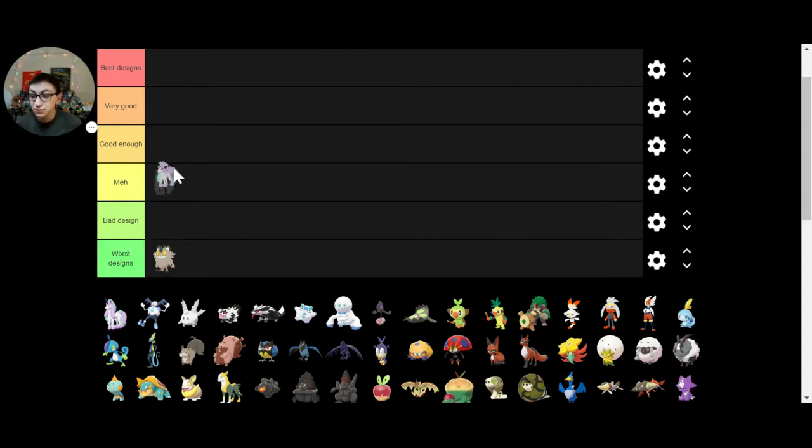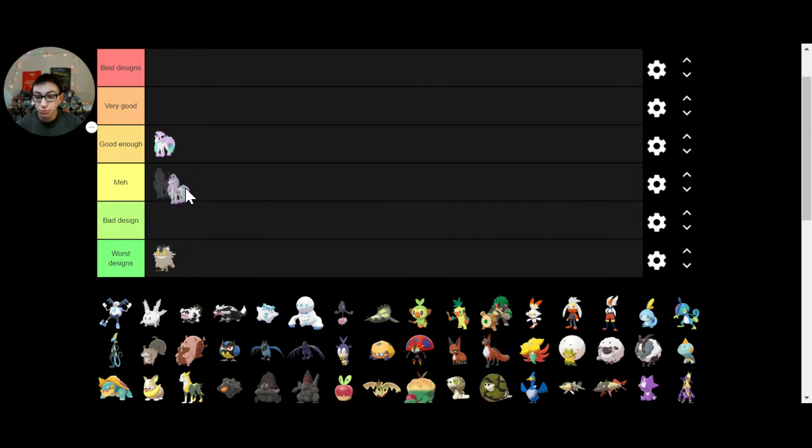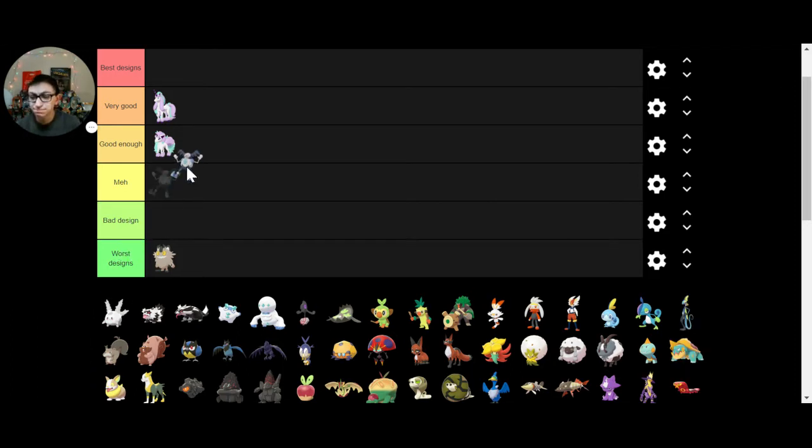Galarian Ponyta — I'm going to give it a good enough. It's a unicorn, and they did a good job with the design, but it's not a fairy type, so I'm not a fan. Galarian Rapidash I like a little bit better. Even though it's still a psychic type, I think it's pretty good — better than good enough. Galarian Mr. Mime — meh, don't hate it, don't love it. I like the ice typing, makes it new. Corsola — I think it's a really good design. It's bleached coral. I'm learning about this in one of my classes right now.